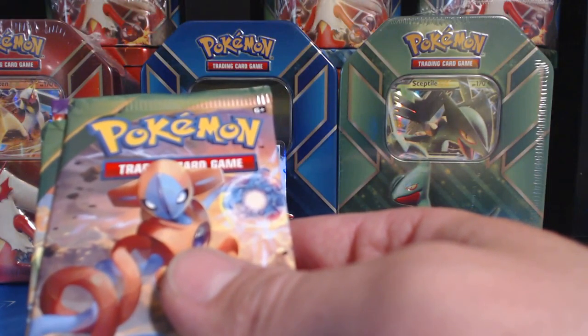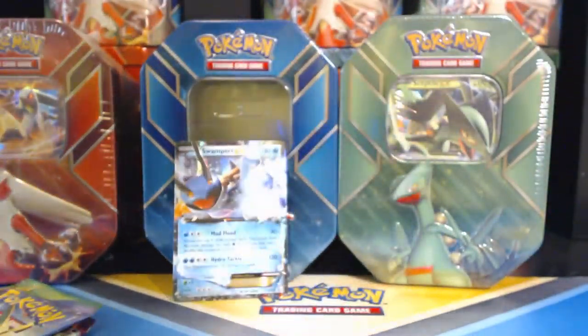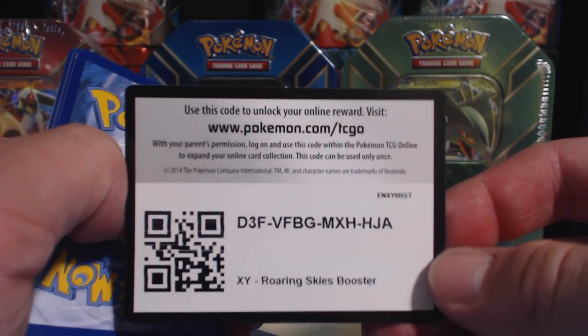Let me adjust the resolution. Two Roaring Skies packs, a Primal Clash, and Phantom Forces. Let's get this party started with a booster unlock code — let's do this, let's go.